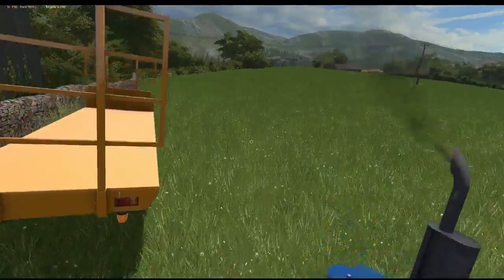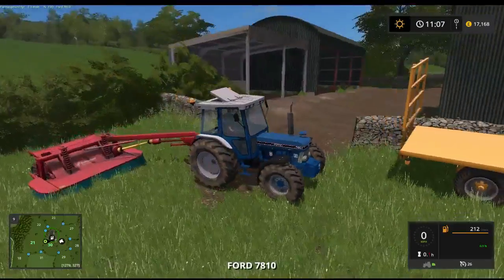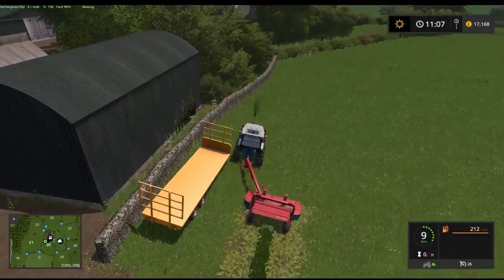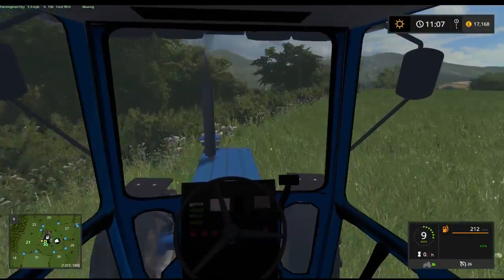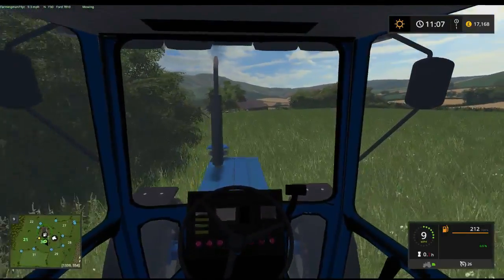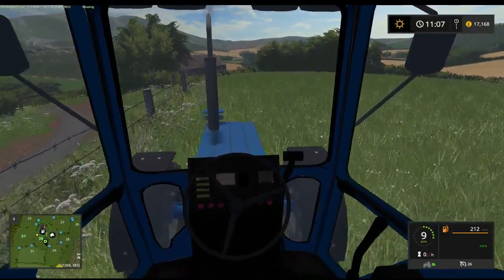Right, that'll do - I'm sorry about this but we need to just grab the screenshot for the thumbnail. There we go. Let's do this in-cab because it's just a bit nicer - the cab's not too bad. I can see the mower behind me. So we're doing 9 miles an hour.